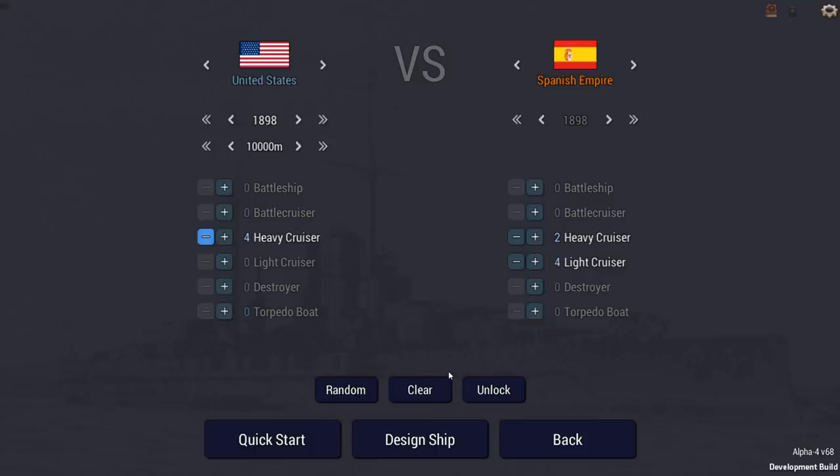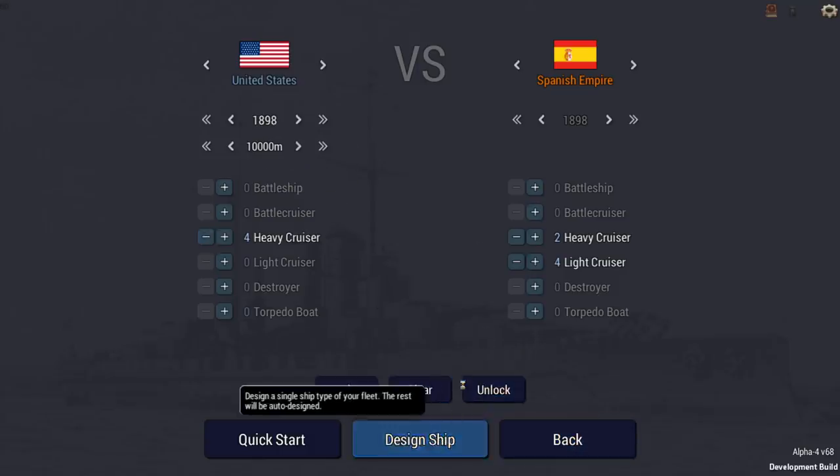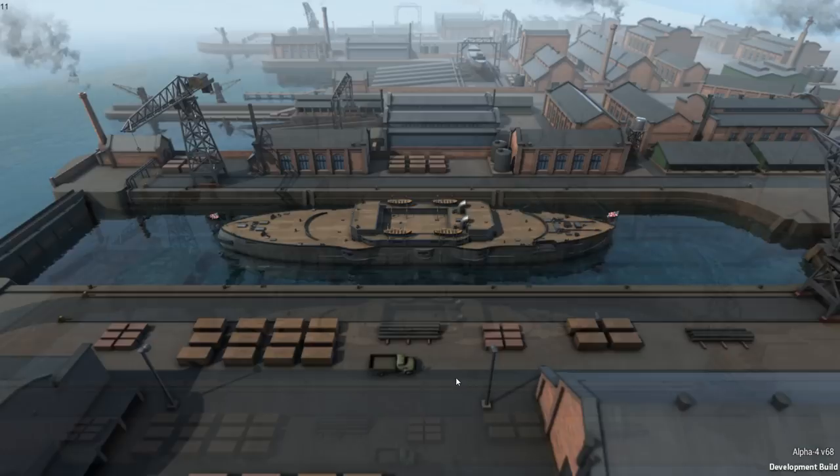What we're going to do is take the engaged forces from this battle - four protected cruisers and two gunboats on the American side, two protected and four unprotected cruisers plus a gunboat on the Spanish side - and whittle that down to four heavy cruisers for America versus two heavy and four light for Spain. We're going to try to fight this battle at 10,000 meters in 1898.